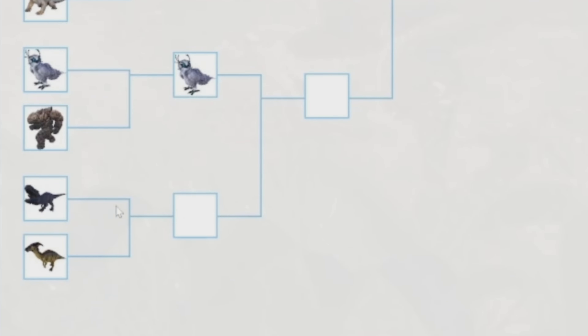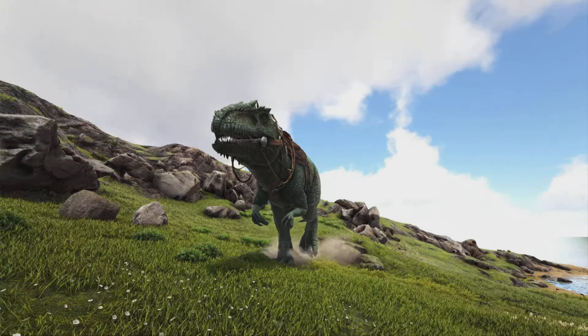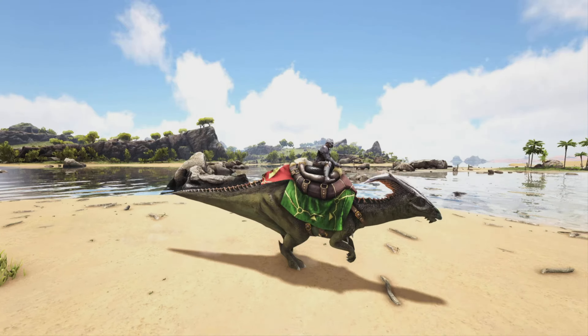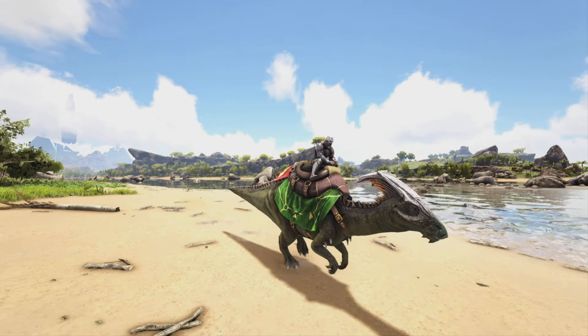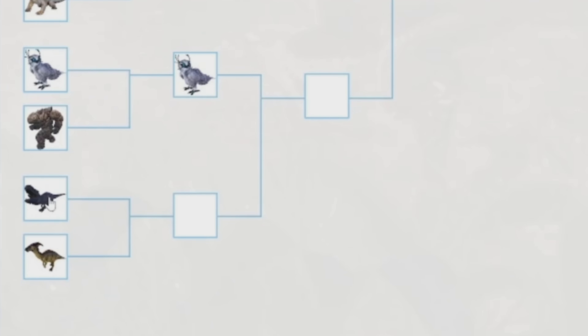And then we have the Giga versus the Parasaur. I think we know which one is winning. The Giga is insanely strong and does so much damage. The Parasaur is honestly good early game and has some good abilities like the Call, but compared to the Giga it obviously loses. The Giga is winning.